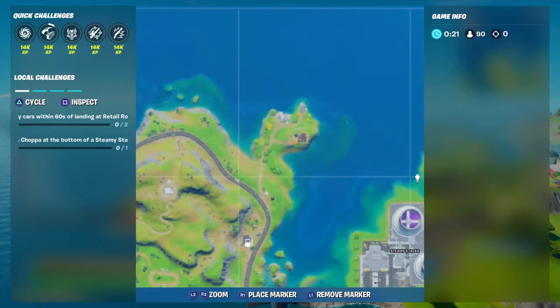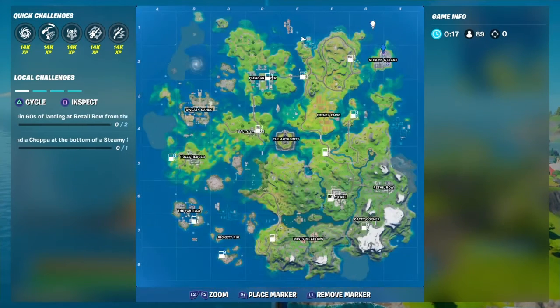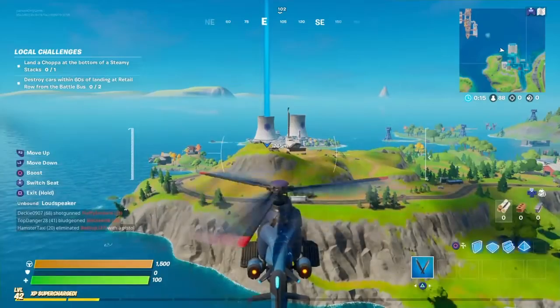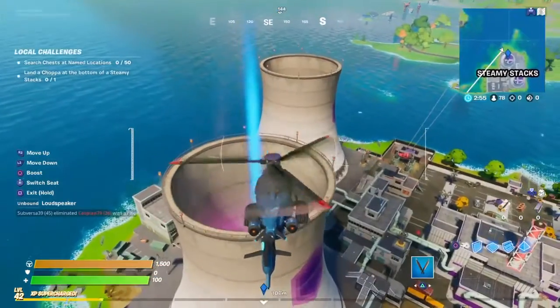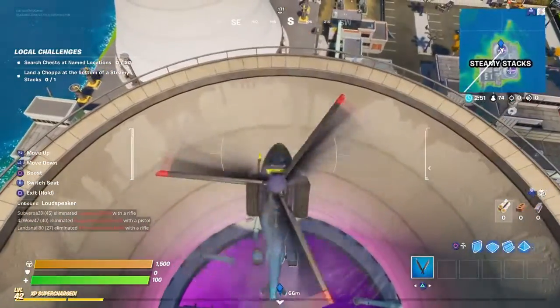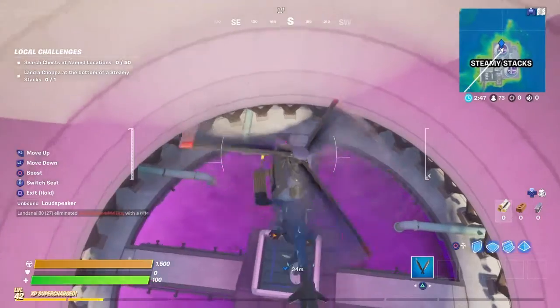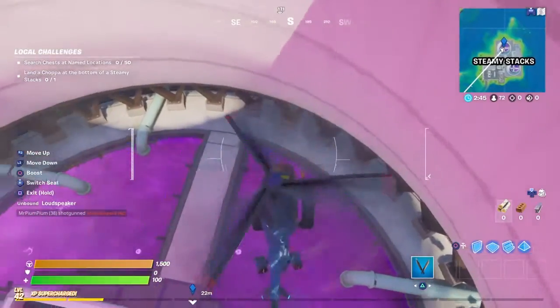Then what you're gonna do is go straight to Steaming Stacks, which is located all the way to the right side of the map. Go to one of these purple steam things — I don't know what you call those — and go right here. Just be careful and go slowly down, easy, easy.